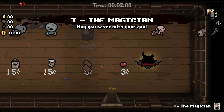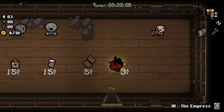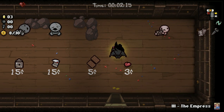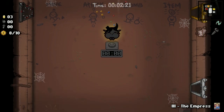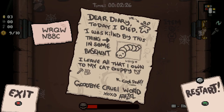What's this card do? The Magician — may you never miss your goal. May your rage bring you power. Man, I'm kind of screwed. Nope, that was awful. Dear diary, today I died — I was killed by this thing in some basement. I'll leave all that I own to my cat Guppy. Poor cat Guppy didn't get anything. Goodbye cruel world. As Azazel — if anyone knows how to pronounce that, please put it in the comments below because I have no idea.